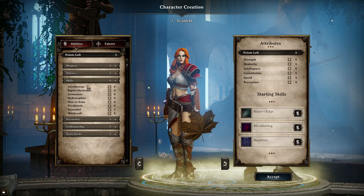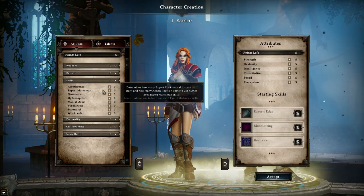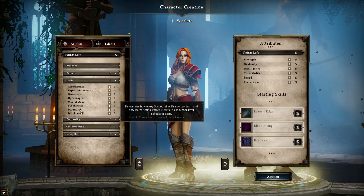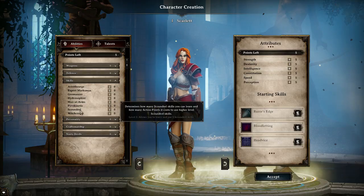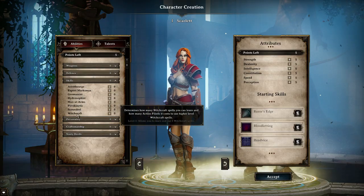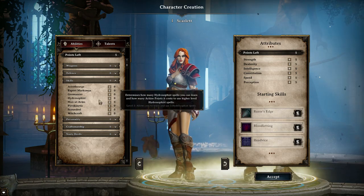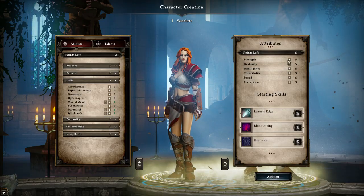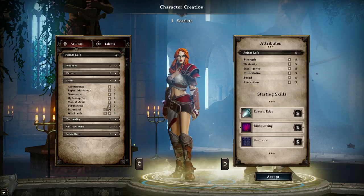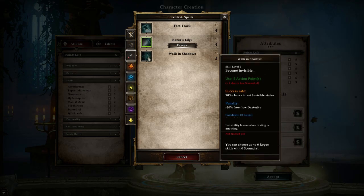In addition to spreading yourself too thin across attributes, you can make that same fatal mistake on your abilities. Let's look at the skills first, because they have something directly in common with your attributes. Man-at-Arms is your Strength-based abilities — your tank abilities. Expert Marksman and Scoundrel are your Dexterity-based abilities, mainly because they require a Bow, Crossbow, or Dagger. Then you've got Aerothurge, Geomancer, Hydrosophist, Pyrokinetic, and Witchcraft — those are your Intelligence-based abilities for your mages. So you obviously don't want to pick Man-at-Arms, Scoundrel, and Witchcraft, because now you'd have to focus on Strength, Dexterity, and Intelligence. Not saying you can't pick up level 1 abilities from those skills — if you find a level 1 ability you want, by all means put a point in it — just don't focus on leveling those skills up.